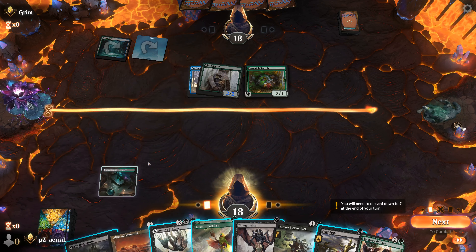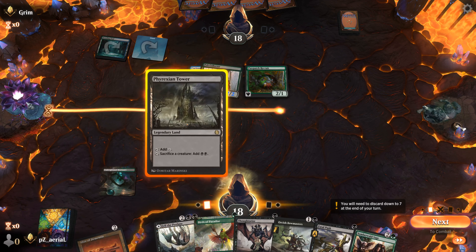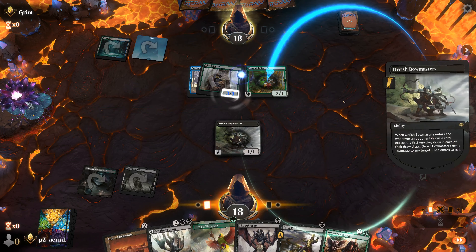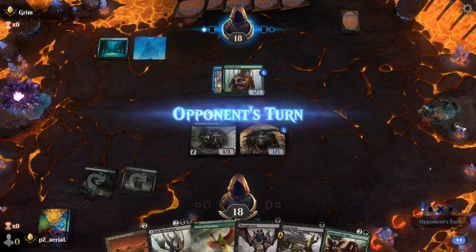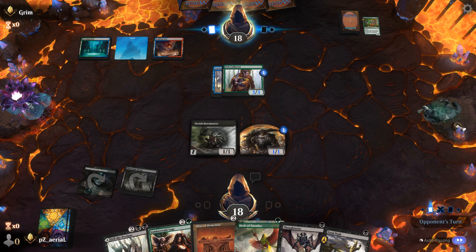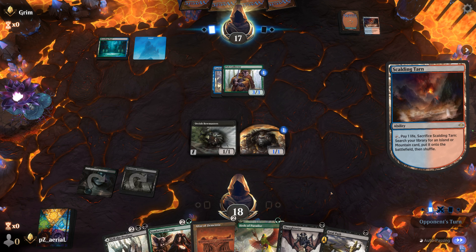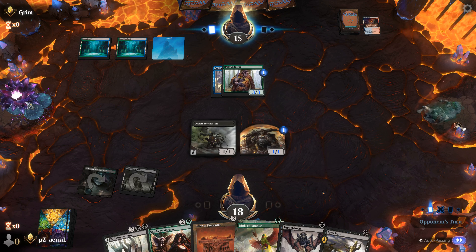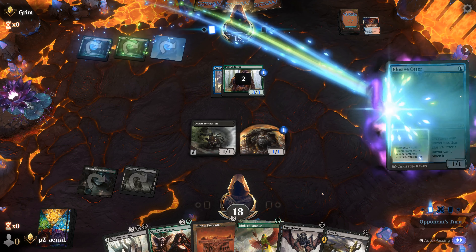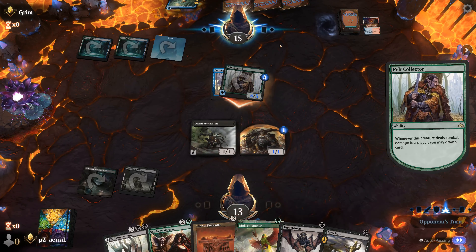Double trigger on Pelt Collector is a problem. I go Phyrexian Tower into Bowmasters, letting Pelt Collector trigger — they get a counter on it. Taking some damage but we should bounce back. Plan is to get Somberwald Sage out sooner rather than later for Birds of Paradise mana, then use our other resources for Thoughtseize and Fatal Push.